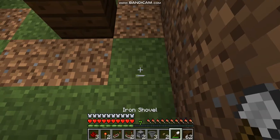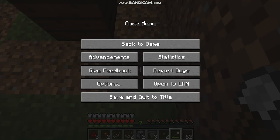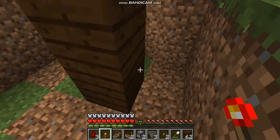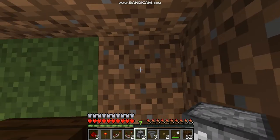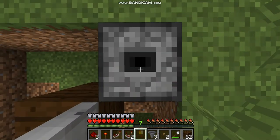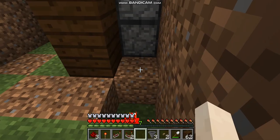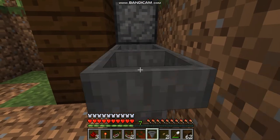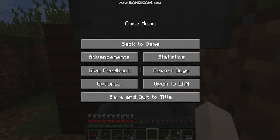Dig 2 blocks here. Take out your droppers, make sure you're crouching, and place them like this. Put all your droppers here, make sure you crouch them like this. Make sure to copy that.